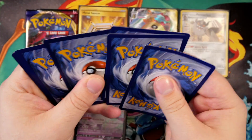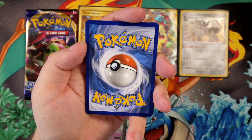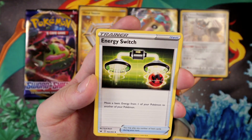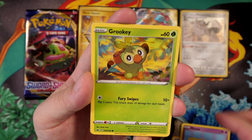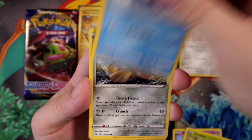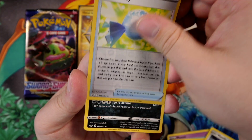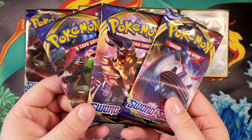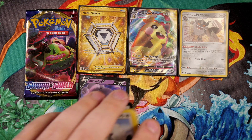Psychic energy — I forgot to guess again, I was waiting for it to focus. Seaking, Thwacky, Lucky Egg, Sizzlipede, Slurpuff, Mawile, Gossifleur — my mom told me I always pronounce this Pokémon wrong, I say Gossifleur but it's actually Gossifleur, sorry mom — Goldeen, reverse holo Switch, and the final card is a Lanturn regular rare. Let's go with fire for the next energy — come on.